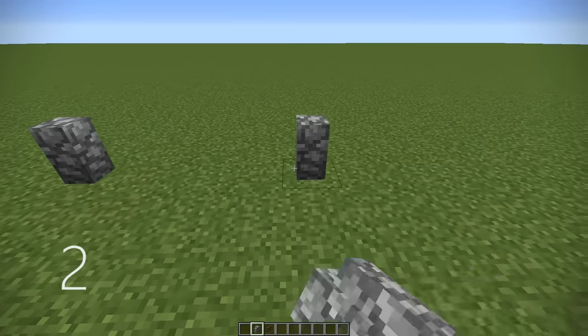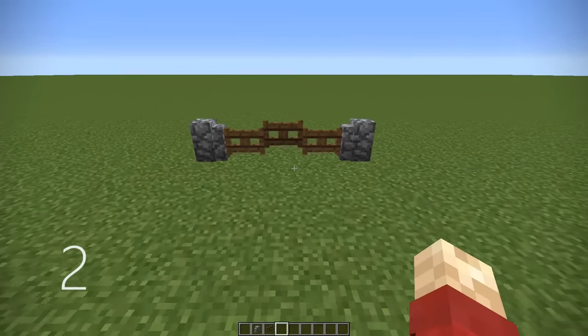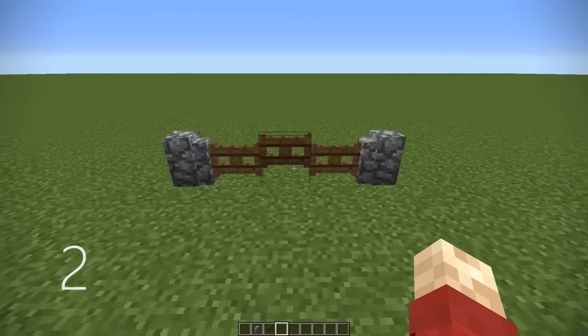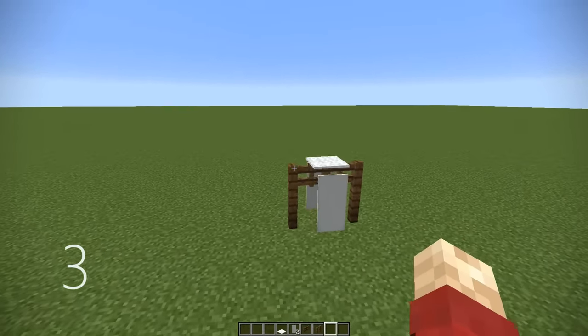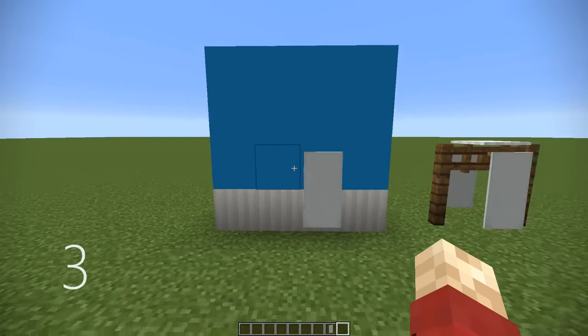Number 2, you can place fence gates in between cobblestone walls and the two connected to the cobblestone wall will be slightly lower than the other, meaning you can make slightly arched fences. Number 3, if you place banners either side of a fence gate and put a wall over the top, it can look like a hanging towel, or you could put a banner straight on the wall and it also looks like a towel.